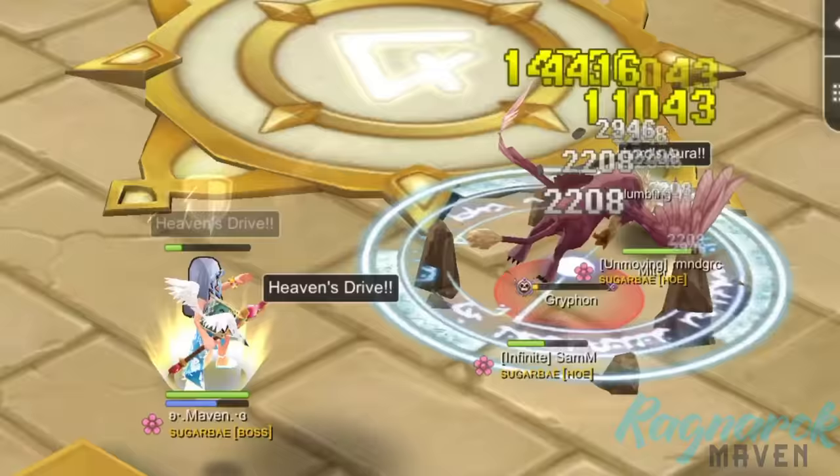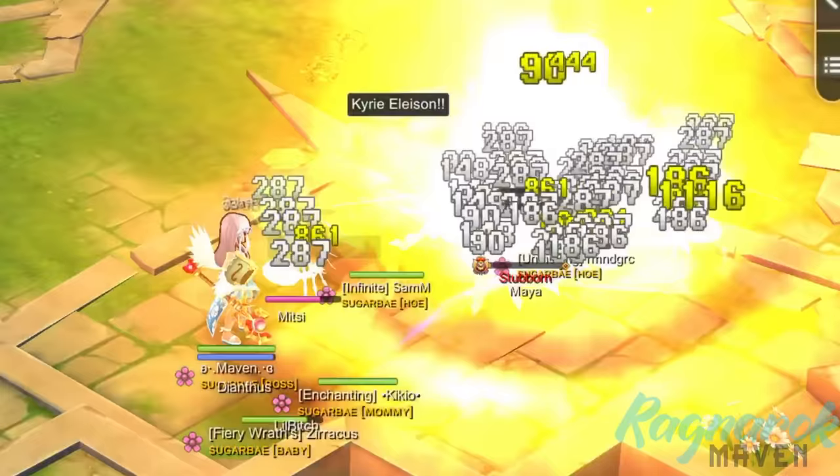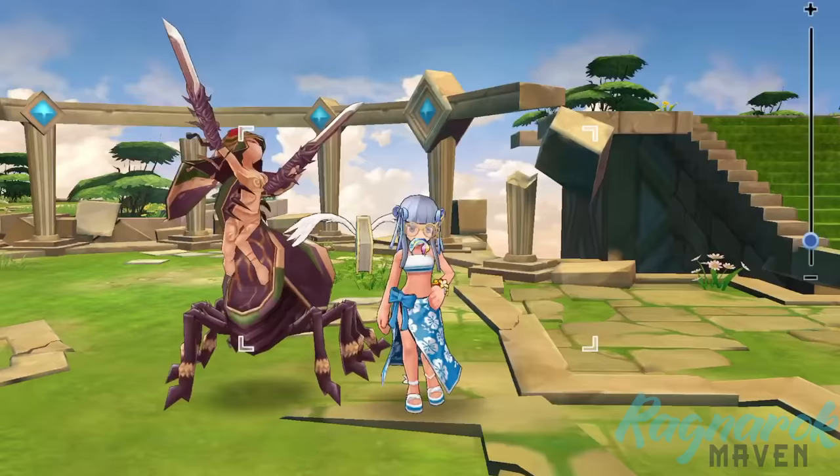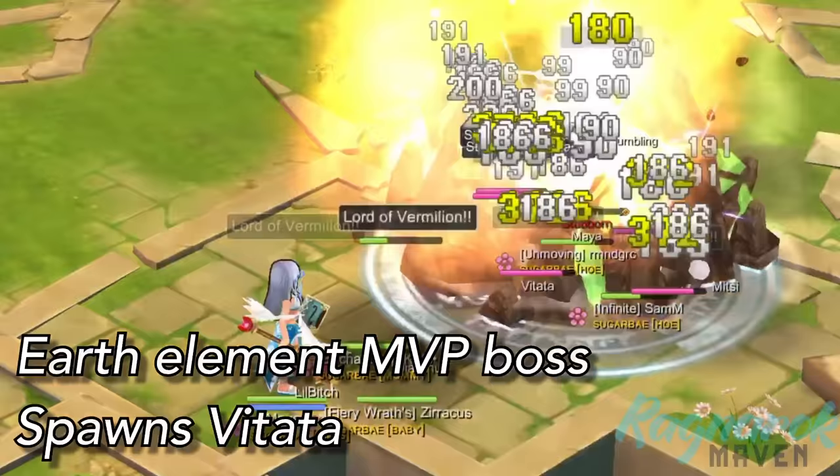In this video, we're going to highlight 2 bosses from the level 60 stage which were more challenging than the others. Without further ado, let's begin with the Maya. The Maya will be the first boss you'd have to slay in order to unlock the other portals. This is an Earth Element MVP boss which spawns Vitatas when challenged.